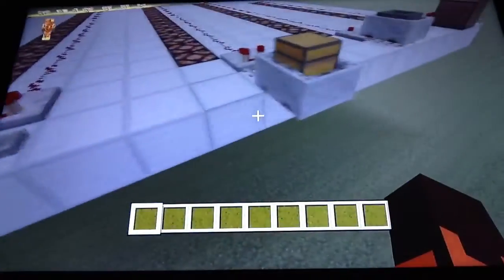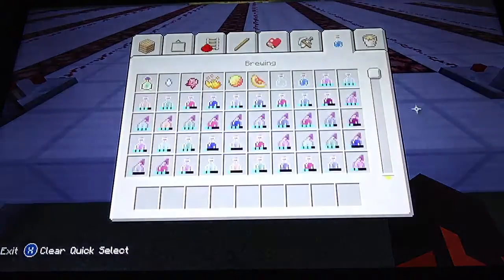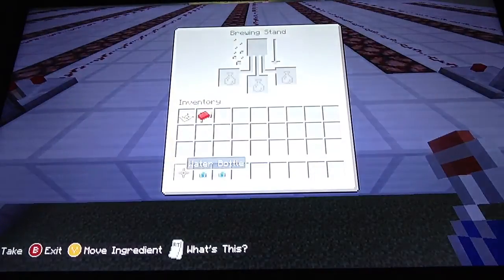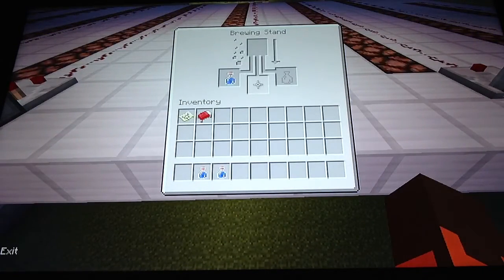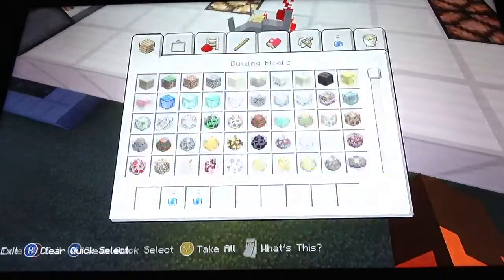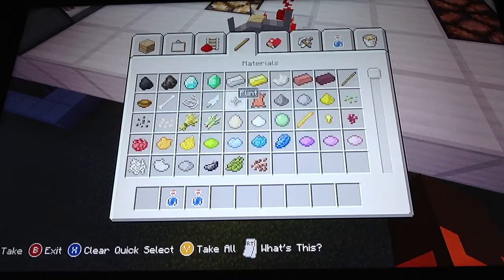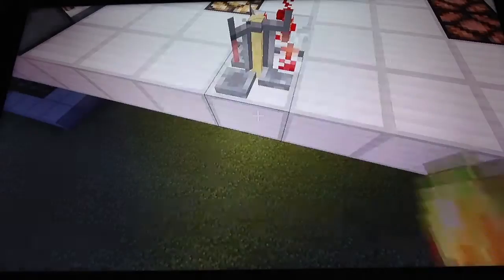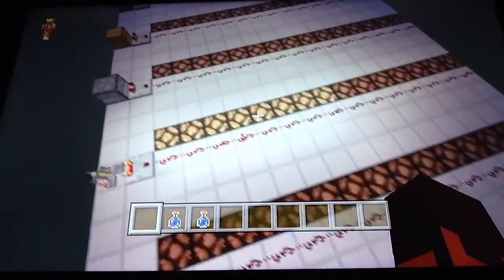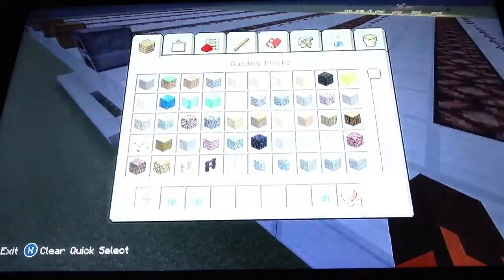Brewing stands are a bit more complicated — I'm going to have to do a separate video on brewing stands because they are that much more complex. A bottle or a potion in a brewing stand on its own is a 4 block signal strength. And when you add other things to it, it can be quite random. For example, if I put a stack of magma cream in here, it goes up to an 8 block signal. So yes, it is quite confusing with a brewing stand.